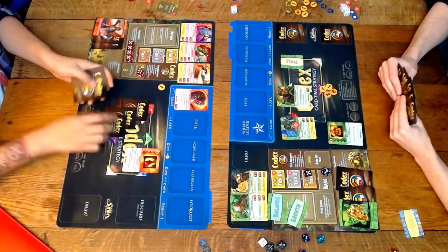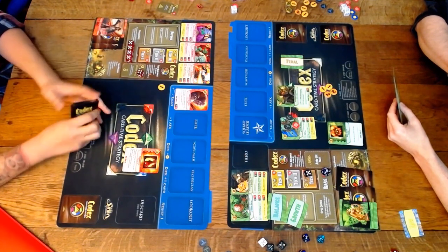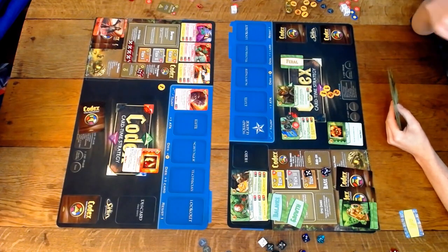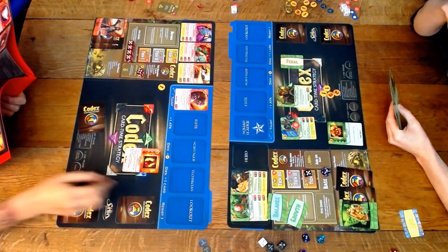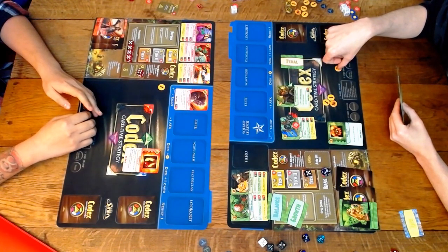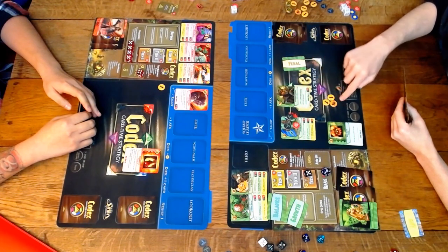Argagarg is my only unit on the board so I think Argi is going to do a rare ice swing at the base — deal one damage to my base. It's always tough decisions, red has a lot of haste. I have to be worried about playing the one-health guys in my deck now, like Merfolk Prospector who costs one gold and has an exhaust ability to get a gold, but he's not going to live.